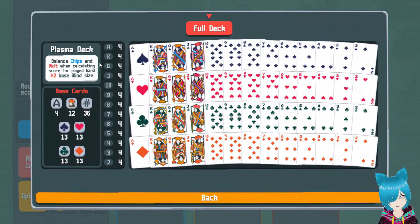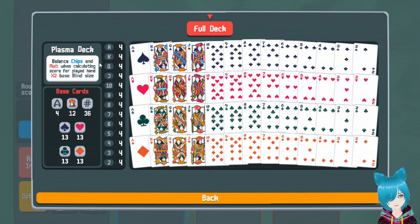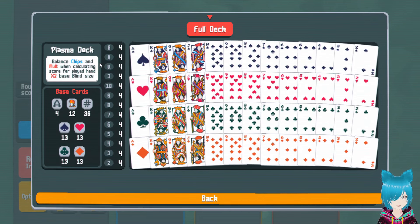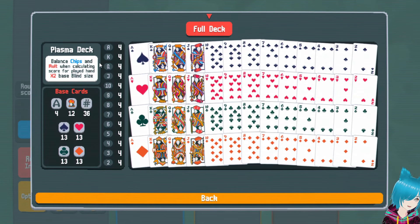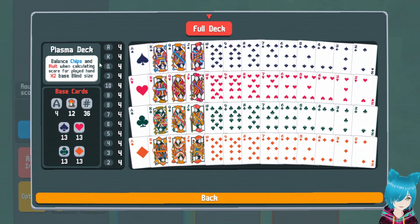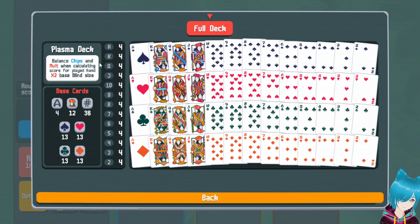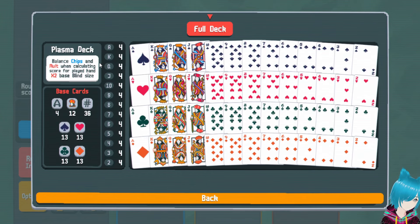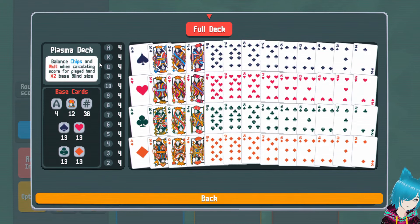There are a lot of other factors with it, because obviously most of the chip cards add 50 to 100, and the mult cards only add 4 or 5. So just trying to add mult cards to get them equal won't give you the biggest score. But if all things were equal — if you were able to add 50 mult and 50 chips, either or with one card, and your score was 200 chips on one side and 50 on the other — you would obviously want to take the 50 mult.